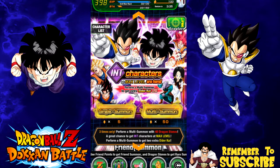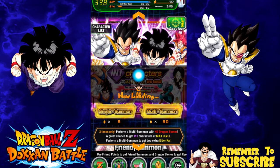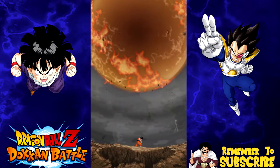All right guys, we are back again. We're just gonna be doing two multi summons this time and then go ahead and do some damage testing with the Kid Buu team that I currently have. At the beginning of the video, once the damage testing is done, it'll be Kid Buu with his best linking buddy Kid Buu, and hopefully we get Vegeta in the lineup.